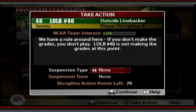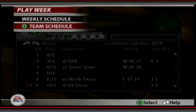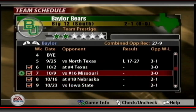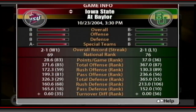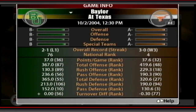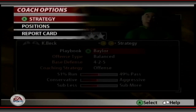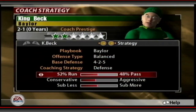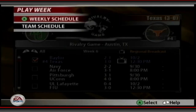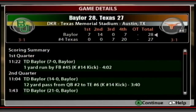Looking at the upcoming schedule — number four Texas, then ranked opponents at 16 and 18 after that. We need those flagged players available. With Iowa State as a buffer, we'll monitor the situation and give them another chance. Going back to coach options and switching strategy to more pass-heavy — we need to throw the ball since our run game can't succeed with our offensive line. Let's see if we can pull off a miracle.